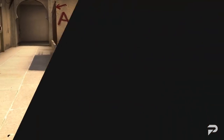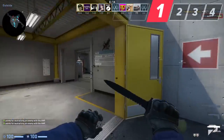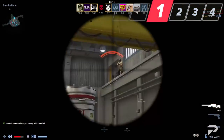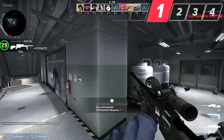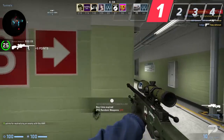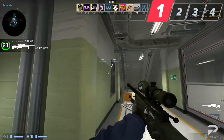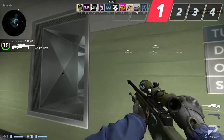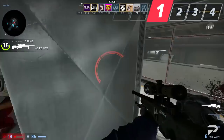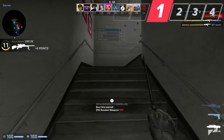Tip number one: plan your buy ahead of time. Before you ever pick up an AWP, you'll need to decide whether your team needs one. If you're having success playing faster-paced, you can probably stick to rifles, since having an AWP will lower the amount of players able to take fights together. An AWPer specializes in picking off enemies across the map, countering the enemy's AWPs, and holding angles for their teammates. If you're better off rushing B, don't leave your teammates down a player unless you can support them with utility or a first pick before you explode onto site.